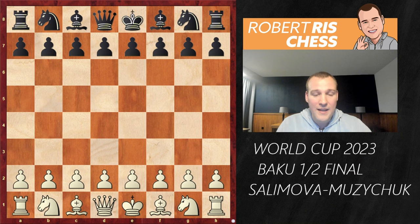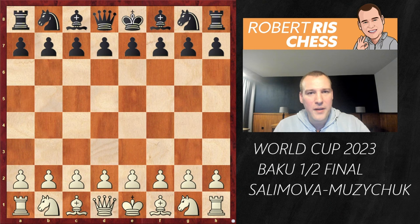It's a tiebreak. The first two regular games ended in a draw, then the tiebreak started with rapid games. Both players managed to win one game, and now Salimova is playing with the white pieces in a 10+10 game. This is going to be very exciting, and I'm sure you're going to learn quite a bit about how to build up such an amazing attack.